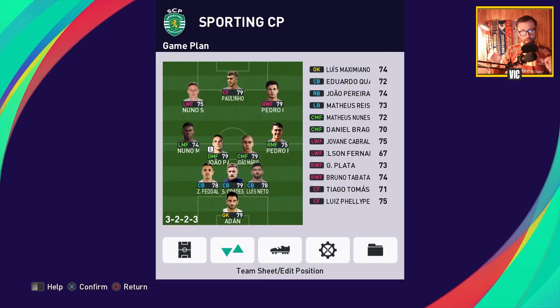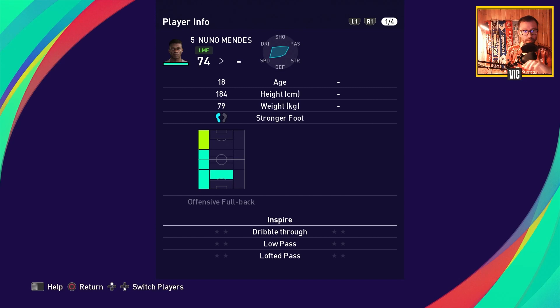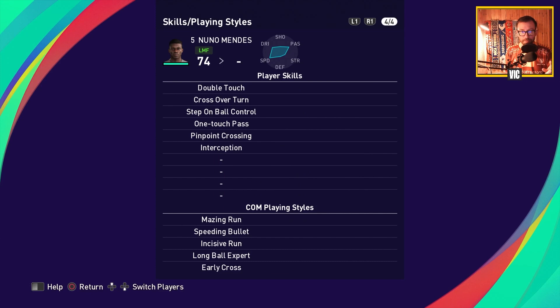One thing they relied a lot on last year is the creativity and dribbling of Nuno Mendes — on the left midfield spot — while Pedro Goncalves plays on the right wing. Nuno Mendes went to Paris Saint-Germain, and they also lost Joao Mario in the summer, so this year's squad is a bit different. Basing this on last year's team though, Nuno Mendes is a key player: very good speed, lofted pass, dribbling, pinpoint cross, and crucially he has the double touch skill, letting him create extra space in one-on-one situations.